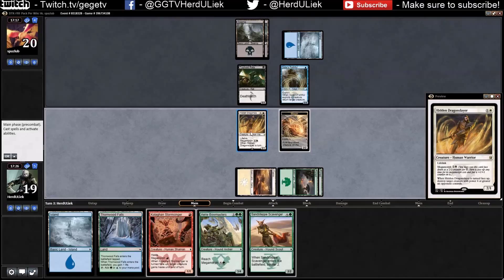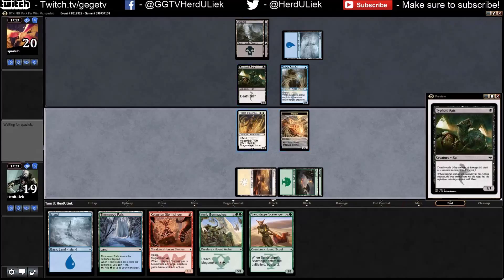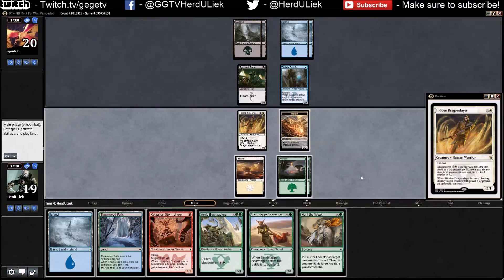Should I sacrifice this? No — I should just keep the board presence, because then he can't attack with the deathtouch creatures. And if he does, I will just get back the health he takes anyway. Still caught on an attack — that's good.